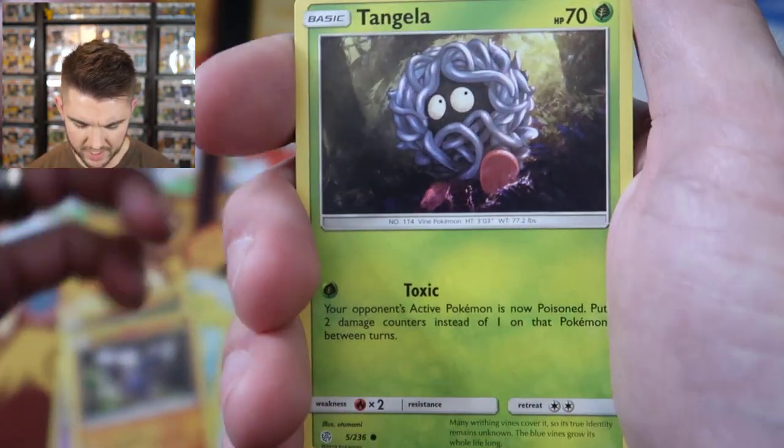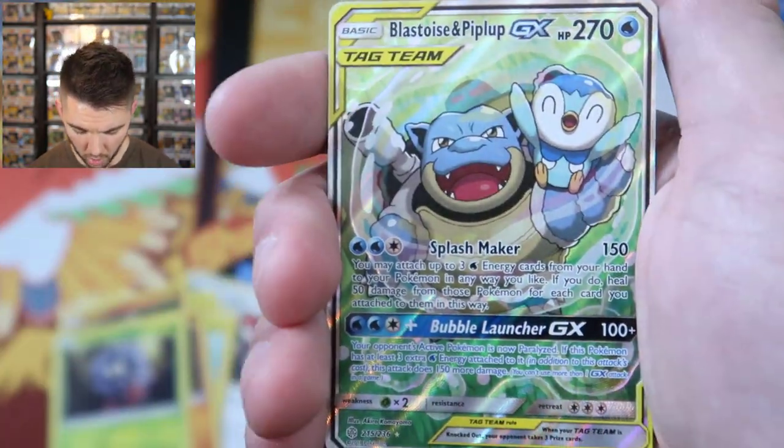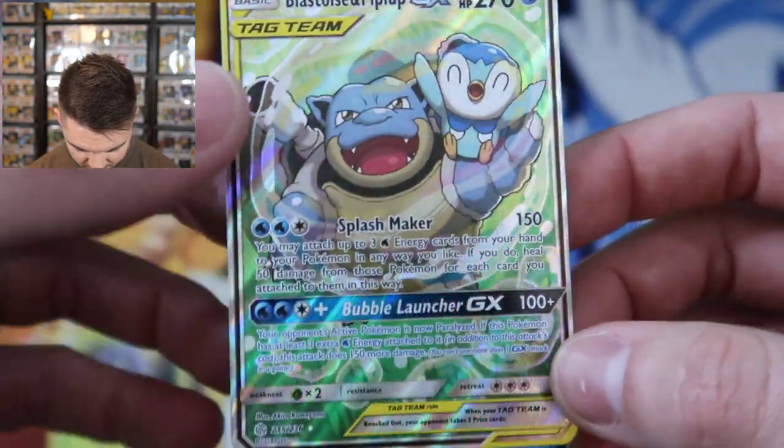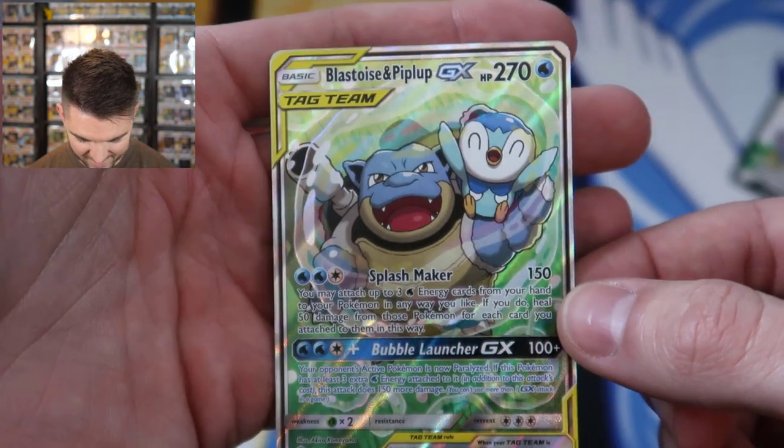We got a Drillbur, Tangela, the reverse is a throw, and the rare — oh, look at that! Is that a full art? It is! It's full art!